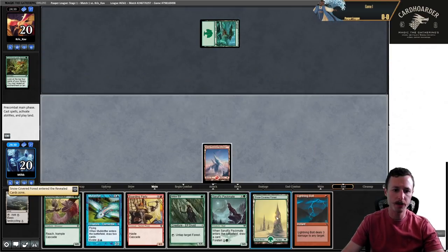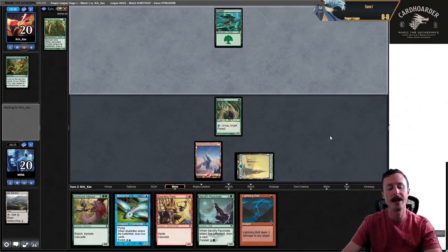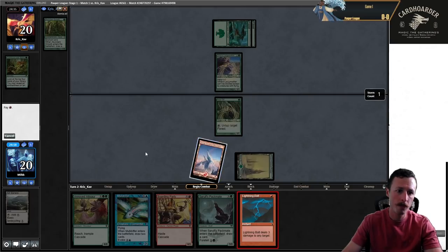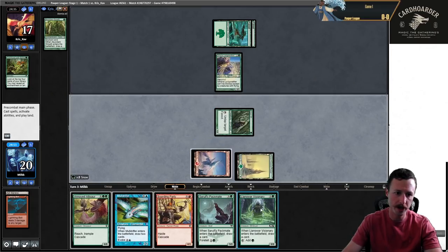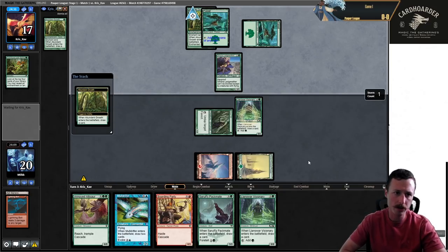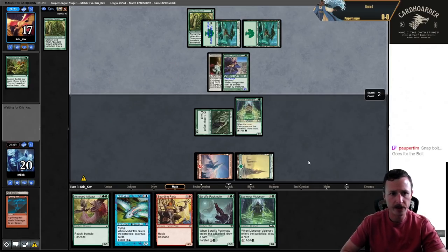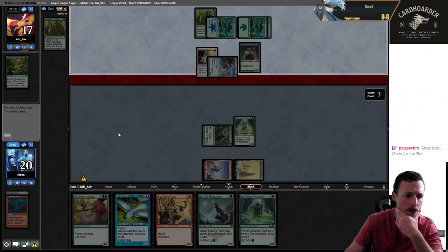Forest. I probably want to just play Arbor here. What did they get? They got Abundant Growth. I think I just play Arbor. Because then if I draw an untapped land, I can just play a Packmate. I'm also just going to Bolt them, I think. Not ideal here, but we'll just play a Visionary and hope to hit land. Missed. Could have mulliganed this hand as well — it was pretty close.